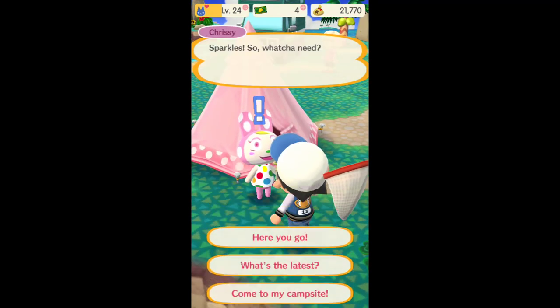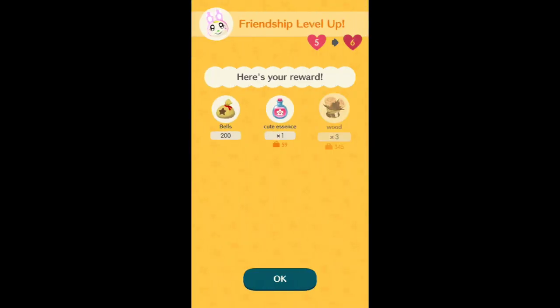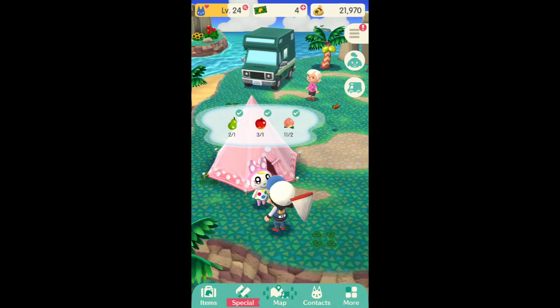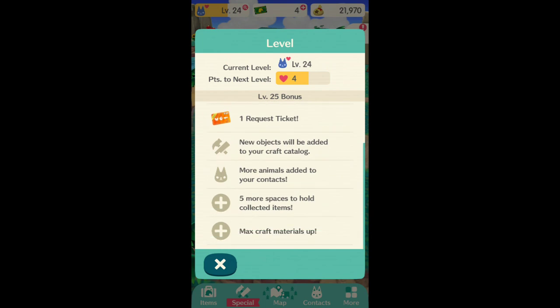Let's just go ahead and level her up. Now she is level six — we get some essence, some material, and some bells. Then we add a heart to our level up system. So if I level up four more friendship levels, I myself will level up, and you can see what we get when we level up.